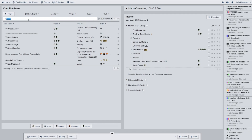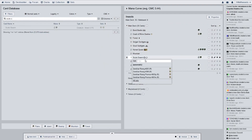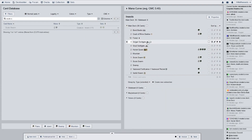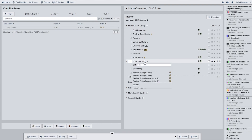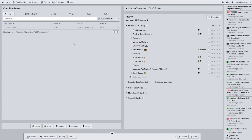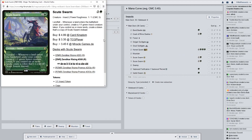The card we have kind of a playset of is Scute Swarm — they're all from different sets, of course. It has Landfall: whenever a land enters the battlefield under your control, create a 1/1 green insect creature token. If you control six or more lands, create a token that's a copy of Scute Swarm instead. That's actually not bad — I don't remember that ability.